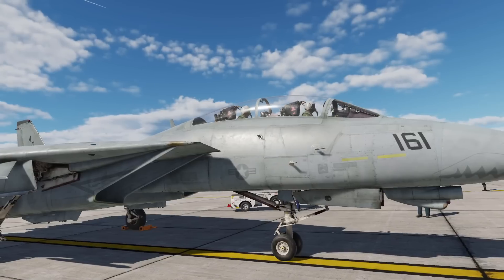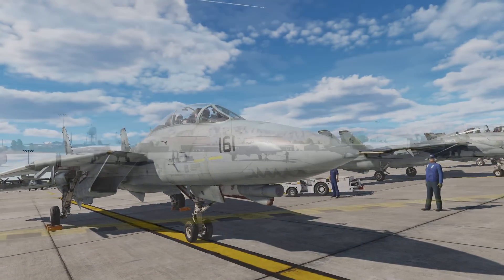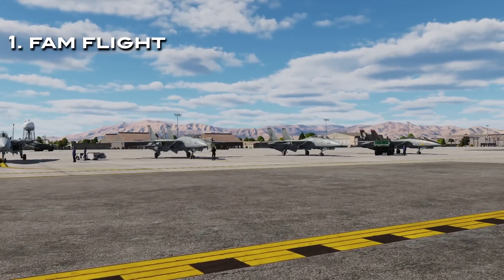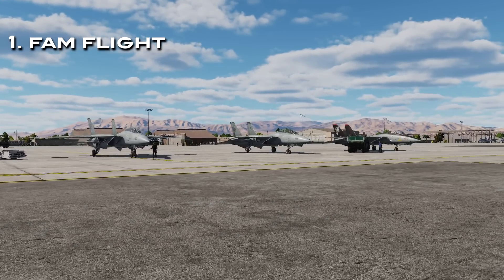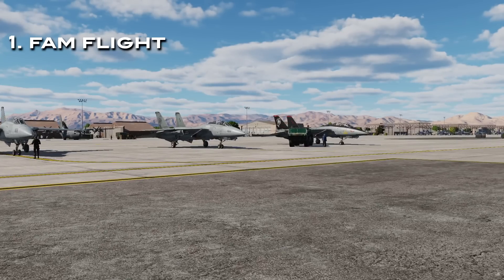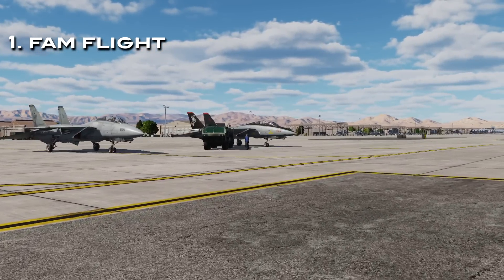After countless tests and exams as well as simulator sessions, you'll first strap into a Tomcat on your familiarization flight. In real life, the student goes in the backseat first, the instructor pilot demonstrates everything, then they'll land, swap places, and go up again. Why they swap places, you ask? Because the F-14 doesn't have flight controls in the backseat — that's why.